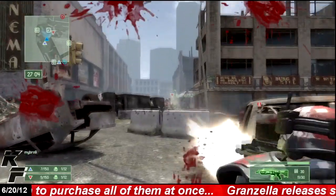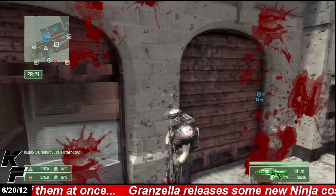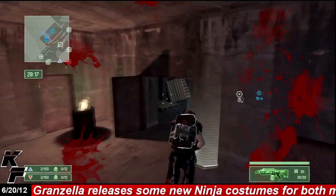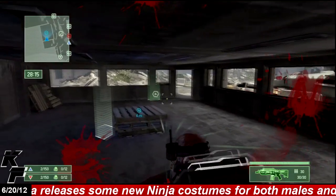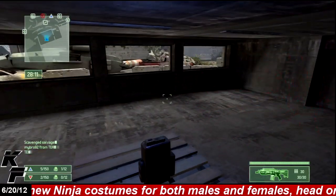Scavenger has you and another team going up against each other, trying to collect 12 different boxes that are located around the map. To win, all you have to do is hold more boxes than the other team or collect all 12.